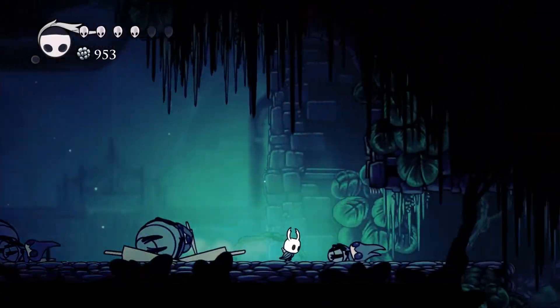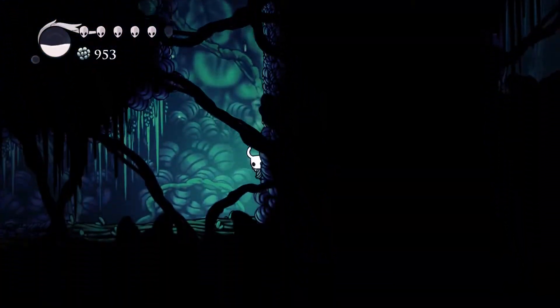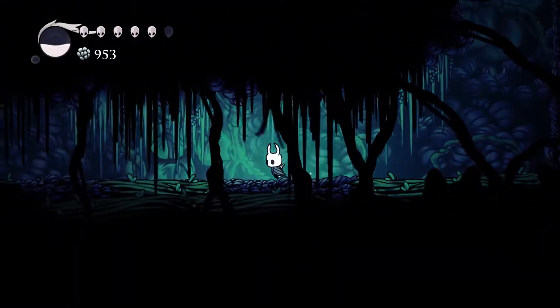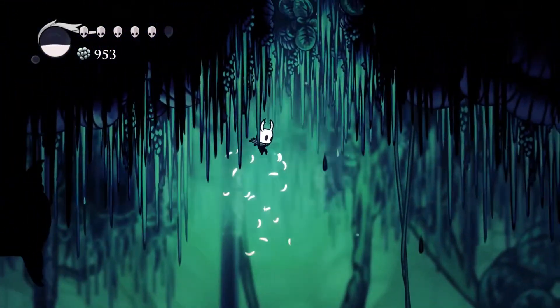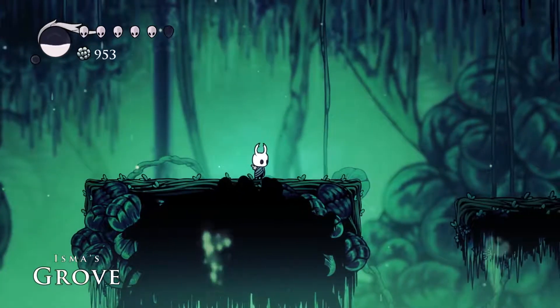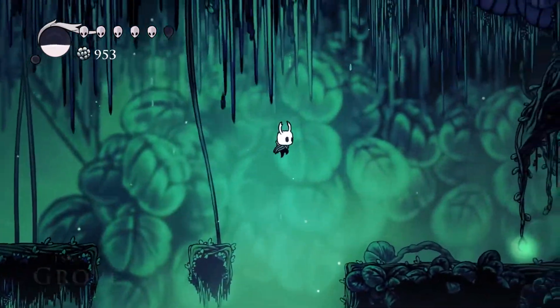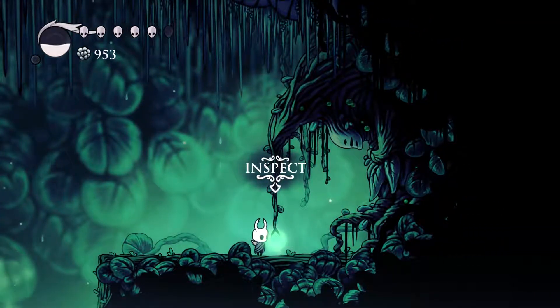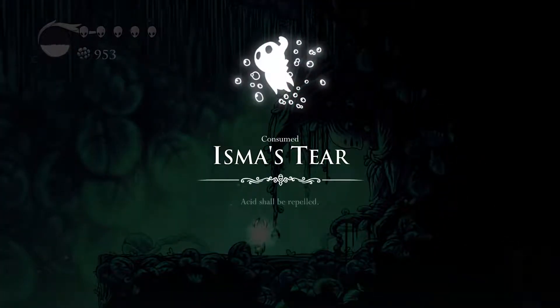The door is opened — thank you. But where do I go from here? Oh, we're getting somewhere — we are most certainly getting somewhere. Oh my goodness. Isma's Grove! We're here. This is Isma's Grove, this is what I was looking for. And this is Isma's Tear. Consumed Isma's Tear — acid shall be repelled. Swim in acidic waters without coming to any harm.